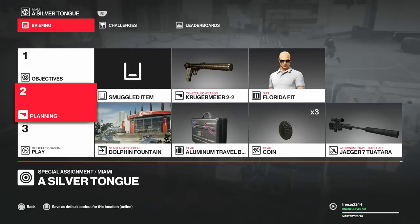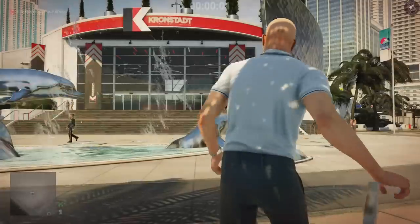For this one we're going to start in the dolphin fountain. We're going to bring along a briefcase with a silent sniper rifle stored inside, bring along a coin, and bring along a pistol. We're going to do this in casual mode as well, just to make it a little bit easier for everybody.